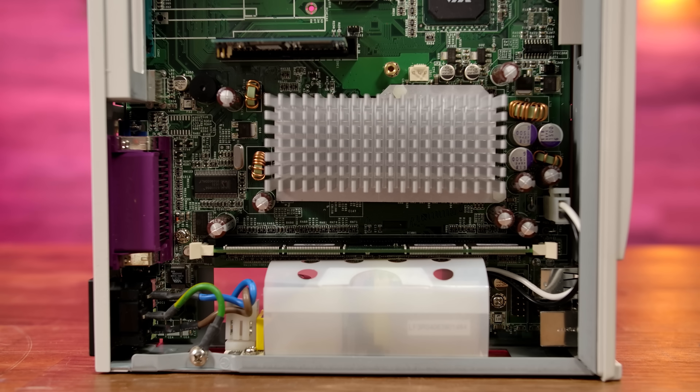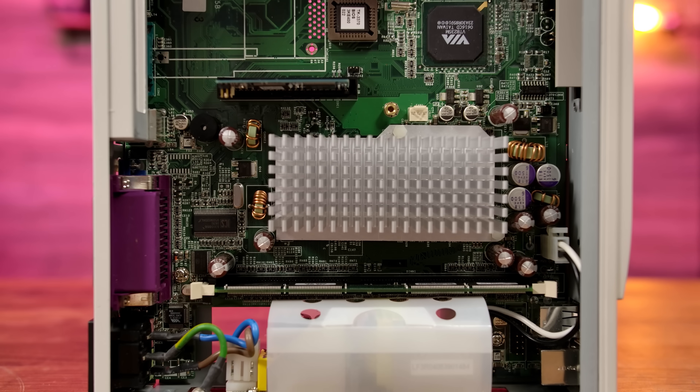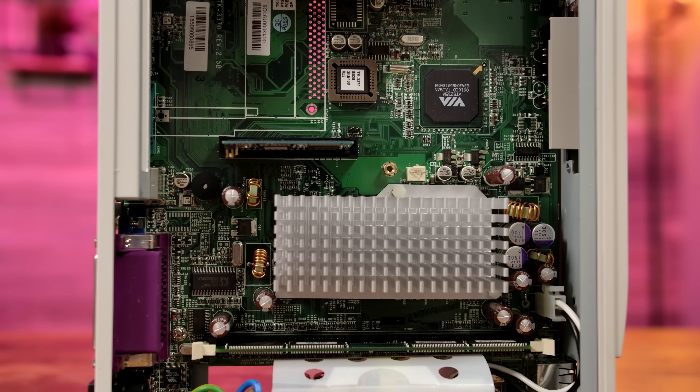The plan was pretty simple: first, disassemble the PC and take note of all the onboard components and track down compatible drivers. Next, figure out how to upgrade the memory, storage, and if there's room for it, a PCI video card. And finally, put it all together, install Windows 98 2nd Edition, and game like it's 1999.